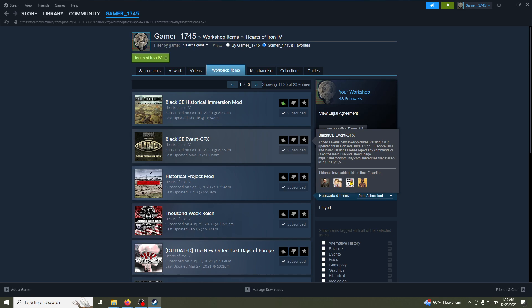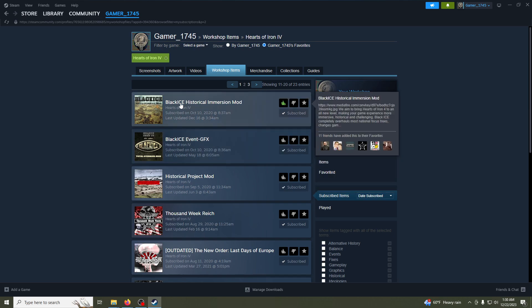There is another version of Black Ice that is the test version, which gets updated a lot. If you want to play the most recent version they're testing out, you can use that. The standard version normally lasts four to six months before it is updated.